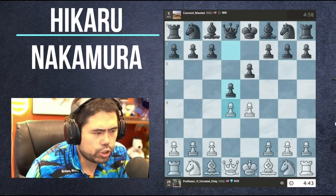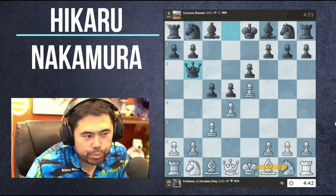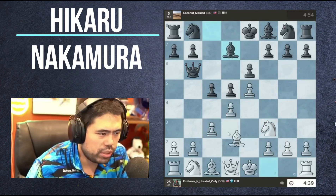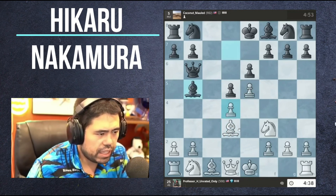Let's play d4, play the French Advanced. I think it's probably the best opening - very easy to develop the Knight, Bishop, castle the King. You get this pawn chain, and now you have to decide where you're putting your light-square Bishop between these two squares. I'll put it here for right now.